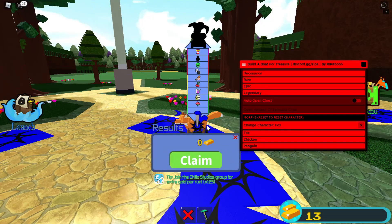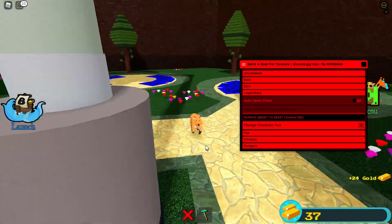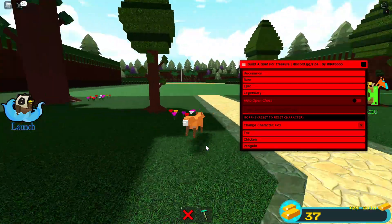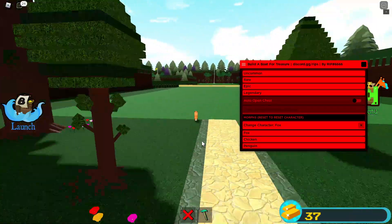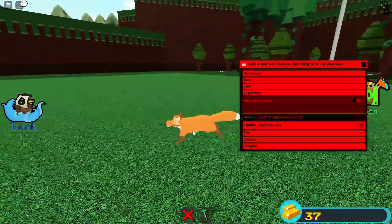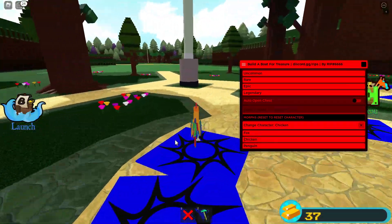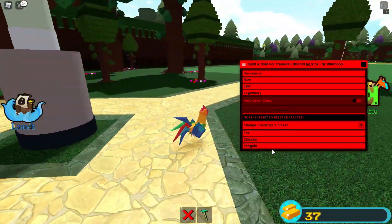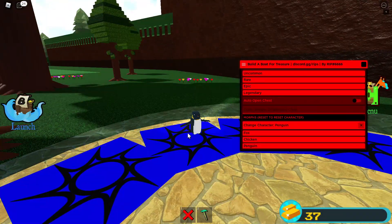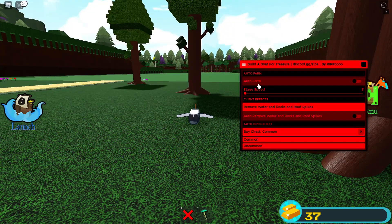There are also character morphs on this. Let's try Fox — look at that, I'm a fox now and I think I get a speed boost too. Now let's try Chicken — and there we go, I'm a chicken. And now switching to Penguin — the morph feature looks really funny.